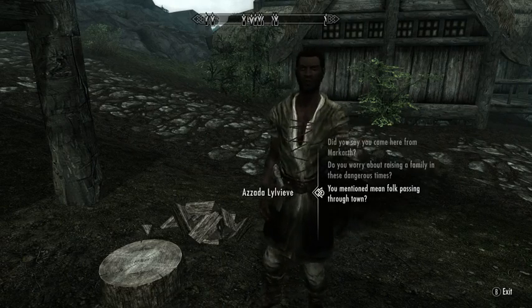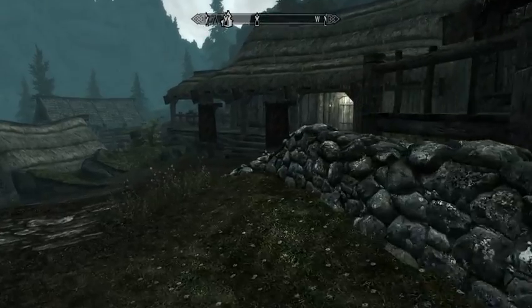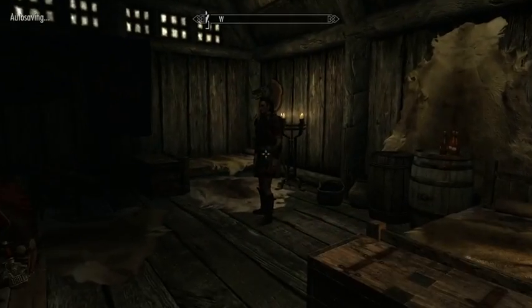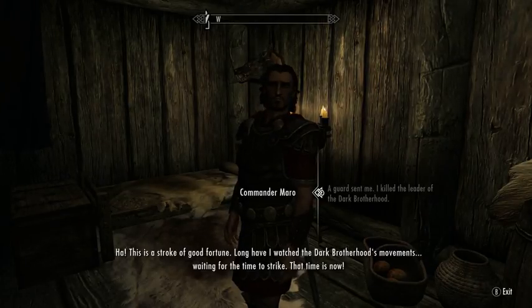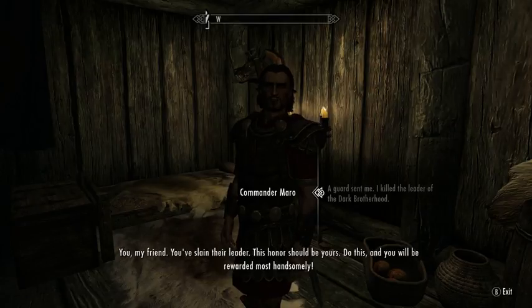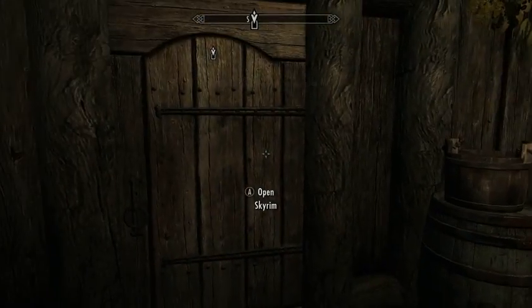Are you feeling sick? I guess I am turning into a vampire, but otherwise I'm doing okay. The Empire's security forces are located in this house — those are the people who protect the Empire. The leader of the Dark Brotherhood? You mean Astrid? Dead? This is a stroke of good fortune. Long have I watched the Dark Brotherhood's movement, waiting for the time to strike. My agents have recently acquired the passphrase to their sanctuary. You've slain their leader — this honor should be yours. Do this and you will be rewarded most handsomely. So the rewards aren't actually that amazing, but it's kind of a fun quest to do.